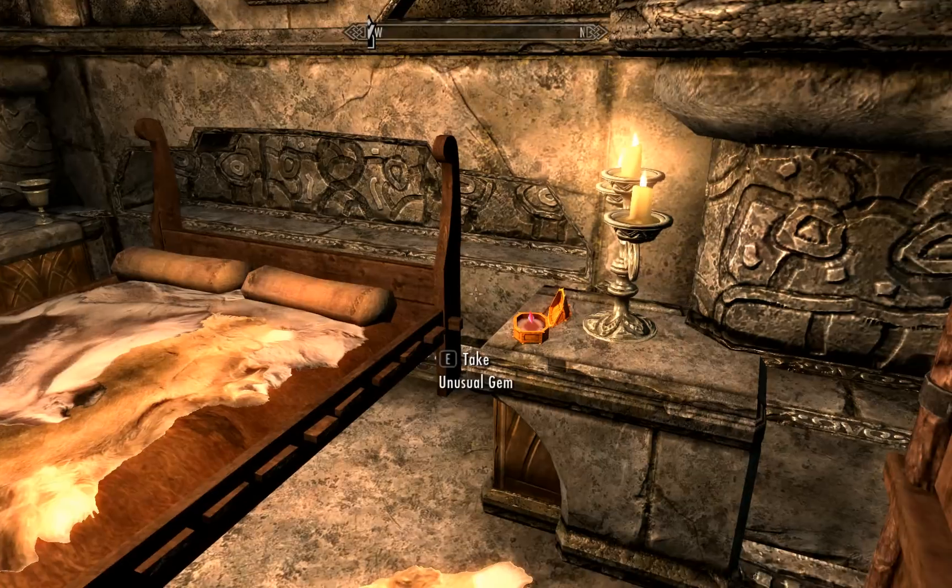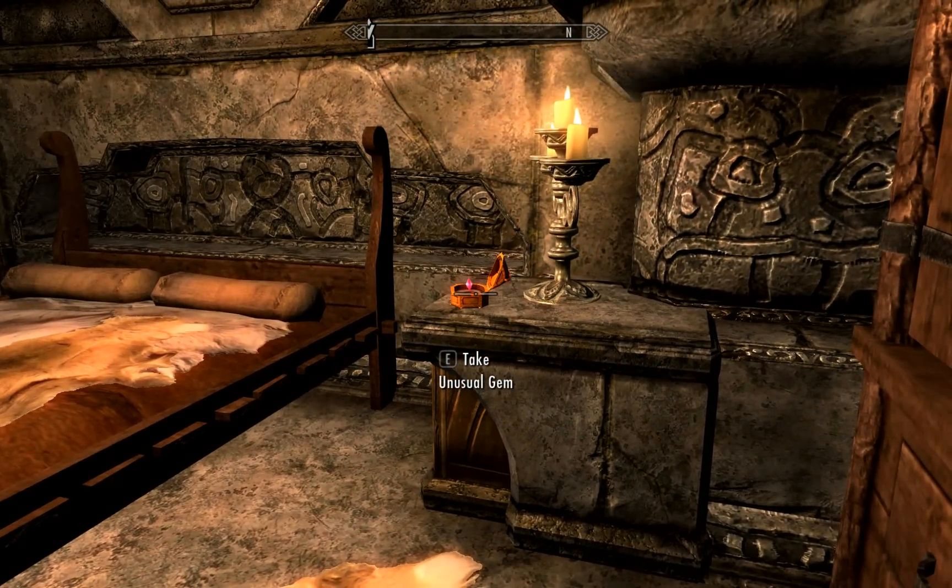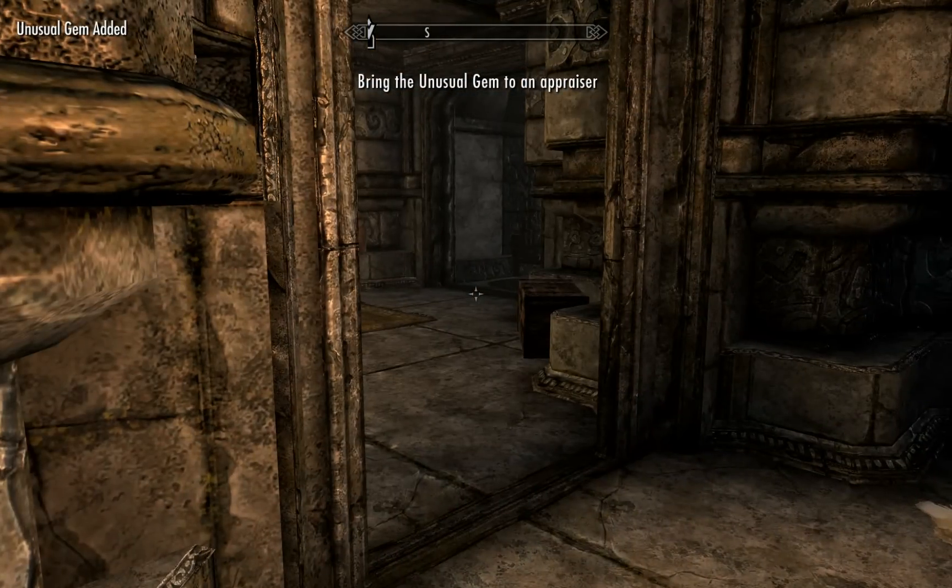There's a locked door, and it's one of the guy's quarters. So I'm just going to go ahead and steal that, and that's the first one. You can get these appraised at Vex at the Thieves Guild, and she will let you know that there's quite a few more.